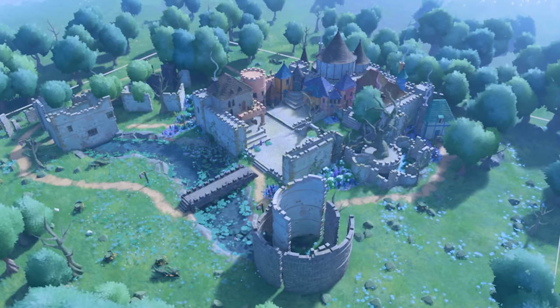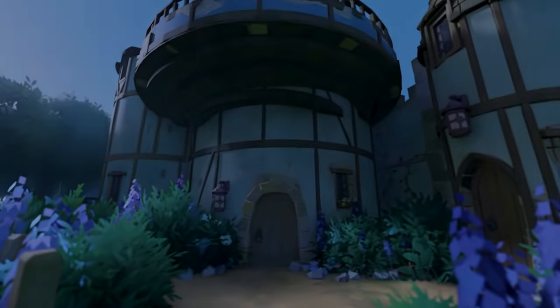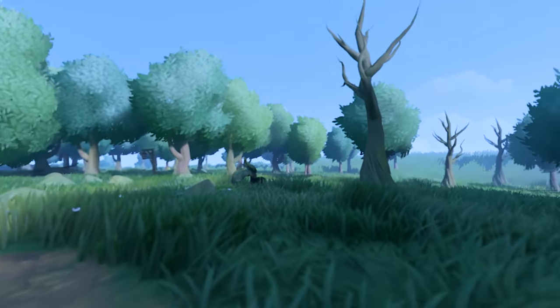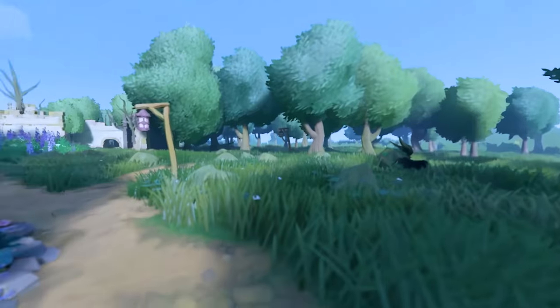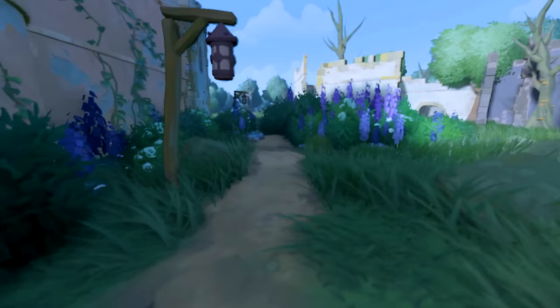Tiny Glade doesn't just give you tools to build — it lets you capture your creations in stunning detail. With its photo mode, you can zoom close, experiment with angles, and even adjust depth of field for a perfect snapshot of your work. And with time-lapse features, you can watch as your little world comes to life from start to finish. It's an amazing way to see your design unfold, capturing each detail you've added along the way.